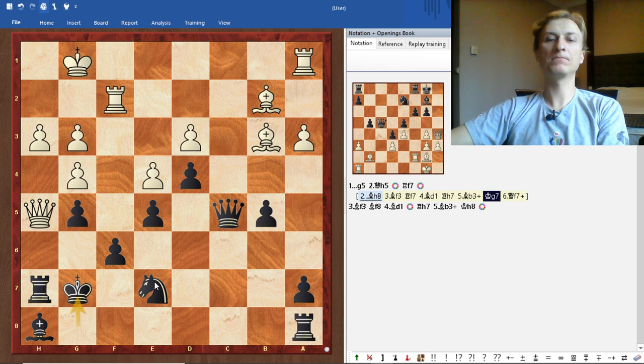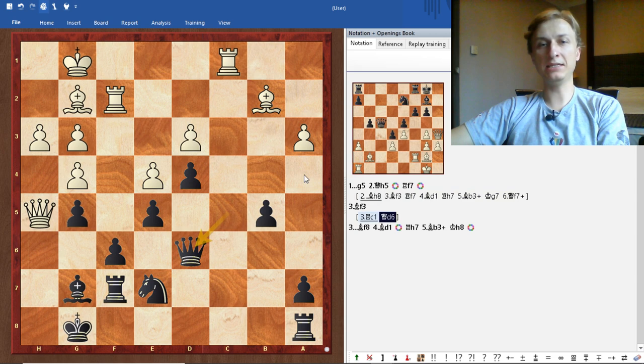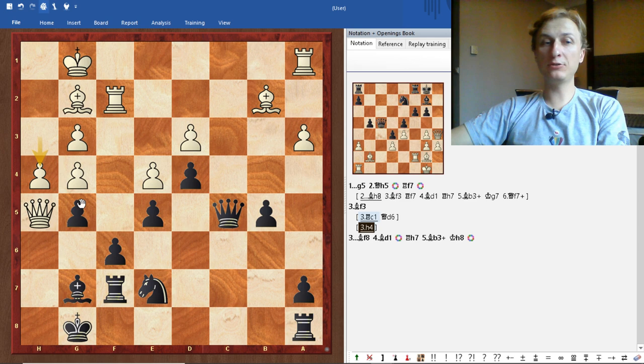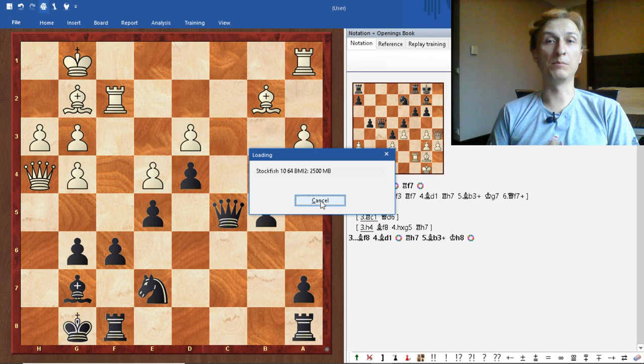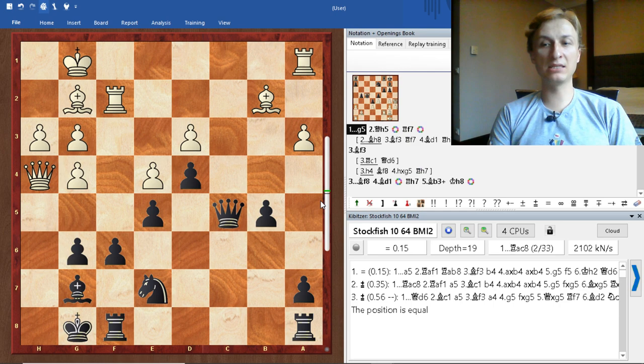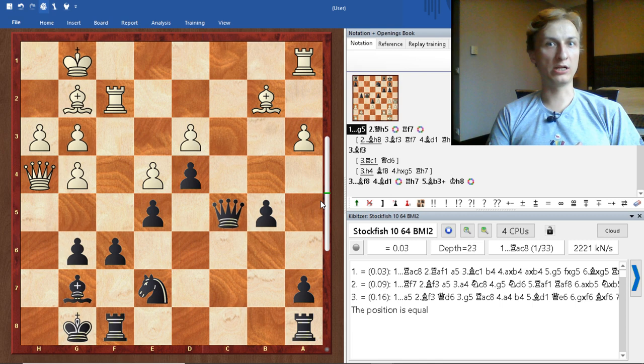After rook f7, what can white do? Rook c1 — we just move the queen to d6, nothing has changed, and bishop f8 or bishop h8 with rook h7 to follow. The rook on f2 can only help by sacrificing itself. Another way to try to save the queen is h4; bishop goes to f8, h takes g5, and rook h7 — the queen is still trapped. That is the winning line. The problem is it's quite a long line, and you might think the engine would see it immediately — engines can see everything, especially tactics.